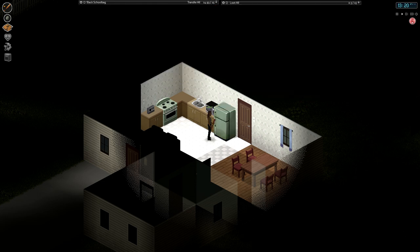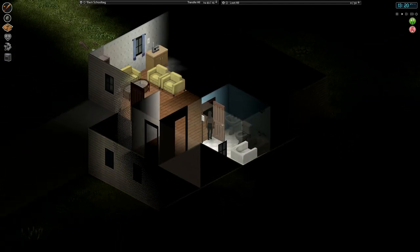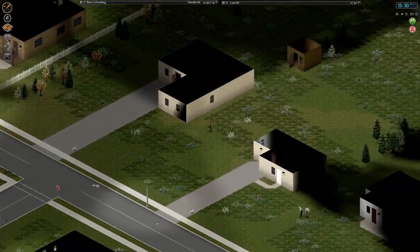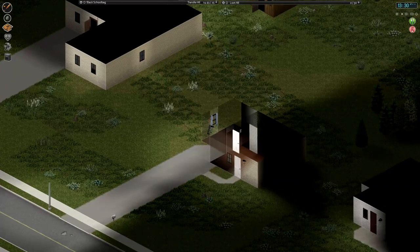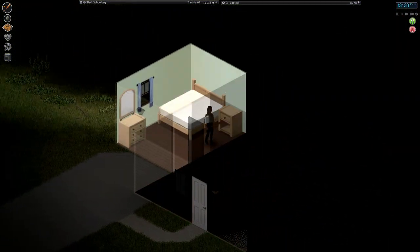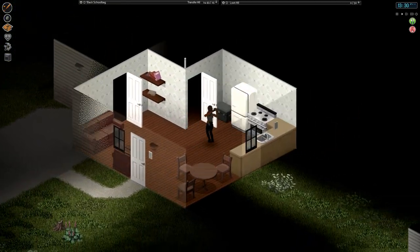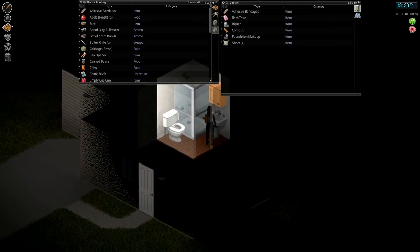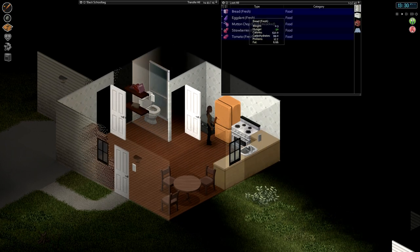Might not be able to get it home, so eating it feels like the best plan. This door has not been opened yet. Bathroom. Next house. I thought I saw a zombie in here for a second — must have been my imagination. Nope, there is something in here. Another bandage — bag is so full it can't even accept a bandage. That's a full bag.